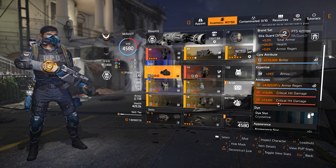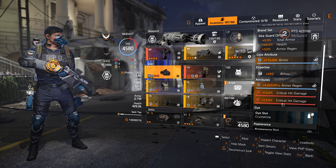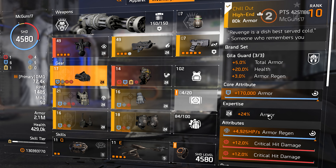Let's talk about the two named items on this build. Starting off with the mask — we have the Chillout mask, which comes from the Gilagard Renseth. Honestly, this is not necessary. I only have it here because I didn't have a regular Gilagard mask. It does not have to be this one — it just has to be modded the way I explain it.